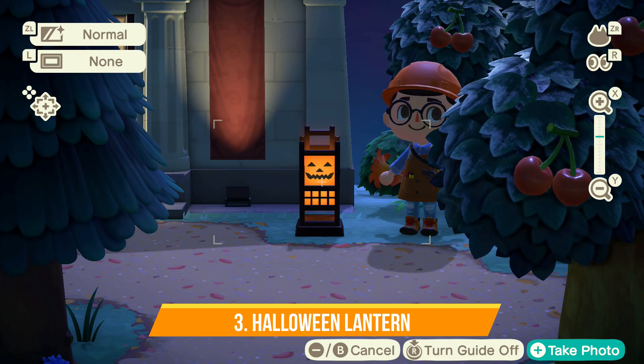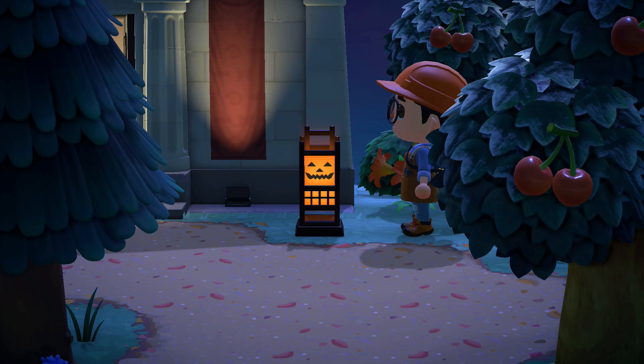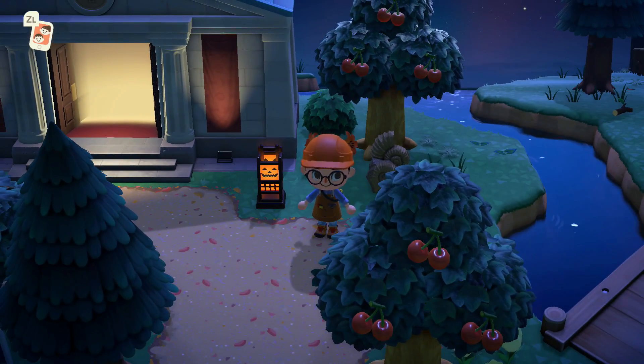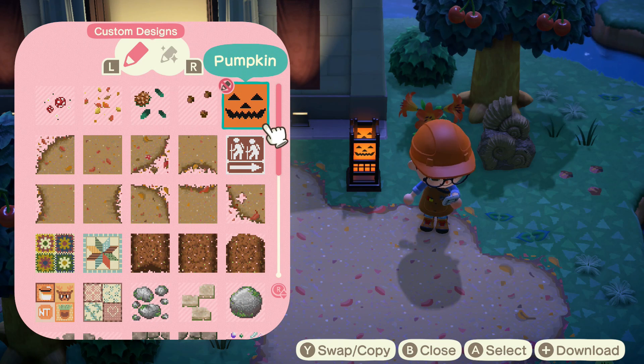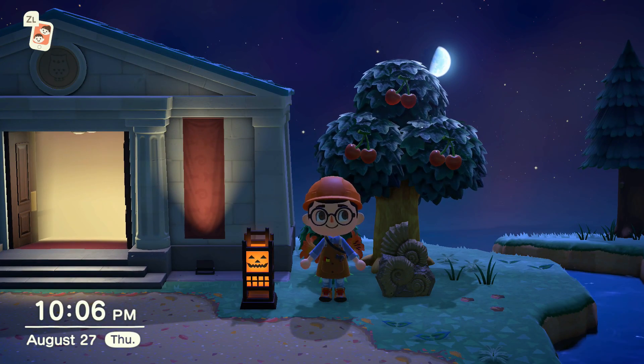Now we're at my orchard, which I showed in the last fall video. The idea for today is located in the back — it's a fruit bat. I found this browsing the web. Essentially it is a bat hanging upside down, with the illusion that it's hanging from a fruit tree. Unfortunately the pattern doesn't work on cedar trees, but the illusion is cool enough to showcase. The good part is it doesn't take up any pattern space — it's a pro pattern, so it uses your clothing space.